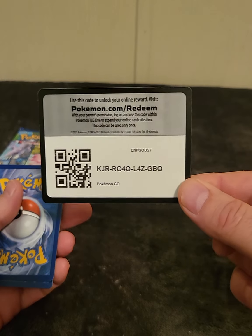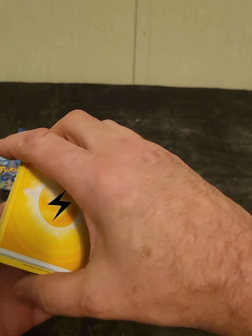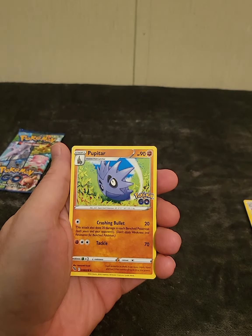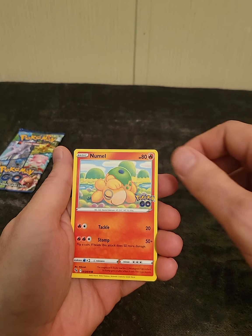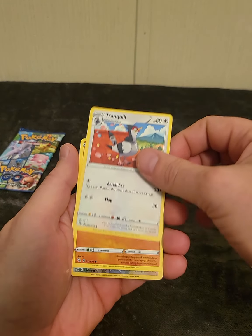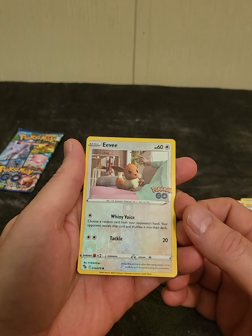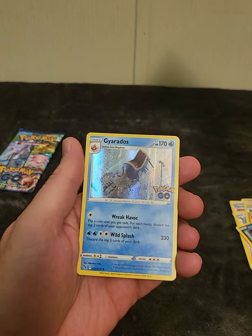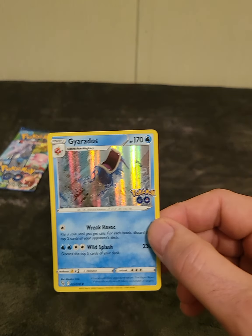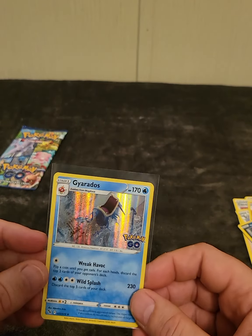There's another code card if anybody is interested. Let's go four from the back: another Lightning Energy, Shuppet, Pupitar, Ratatata, Lumel, Raticate, Tranquill, Lairon. Got a Reverse Eevee — looks like it's a common, not a rare. And our rare card is a Gyarados — Pokemon Go Gyarados, pretty nice looking card. Let's get that into a sleeve. Not a bad looking card.